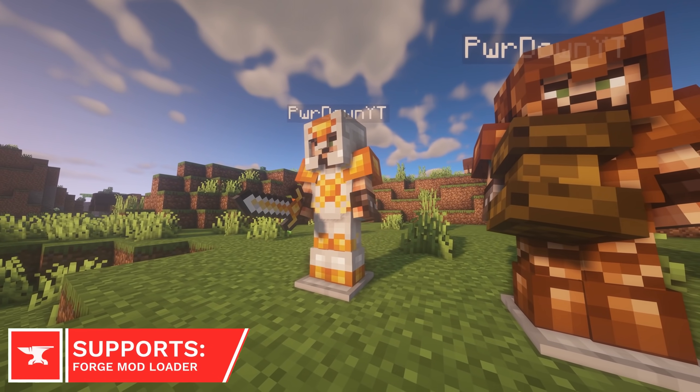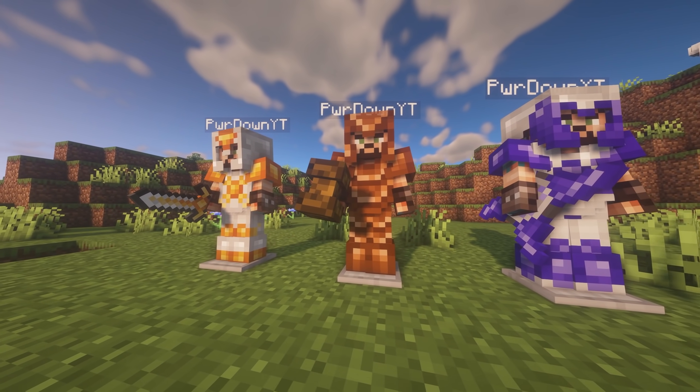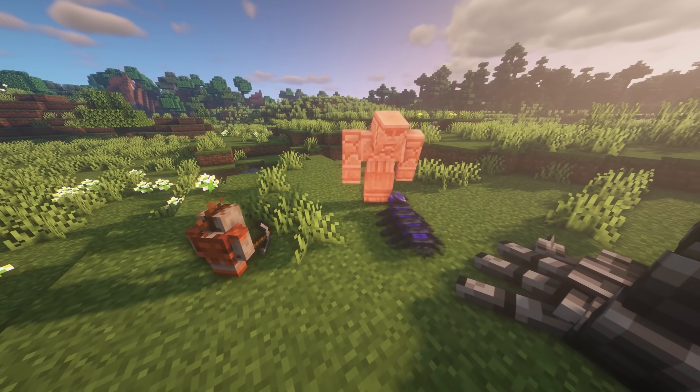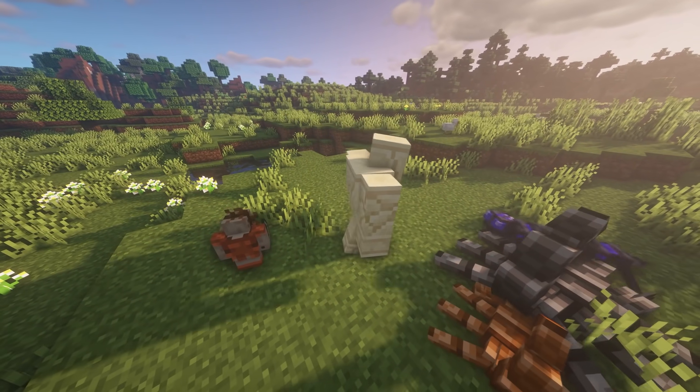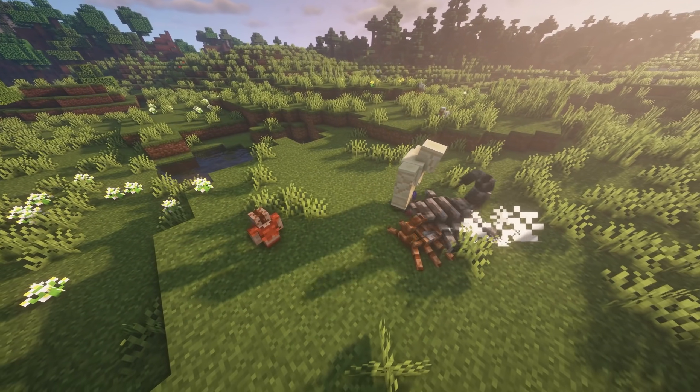Evolved RPG is an alpha, but currently adds a few new features. There are three unique sets of armor, three weapon types and a few mobs. The included mobs are the Desert Golem, Scorpion, Black Scorpion, Kobold and Deep Crawler, which can all be found within your game world.